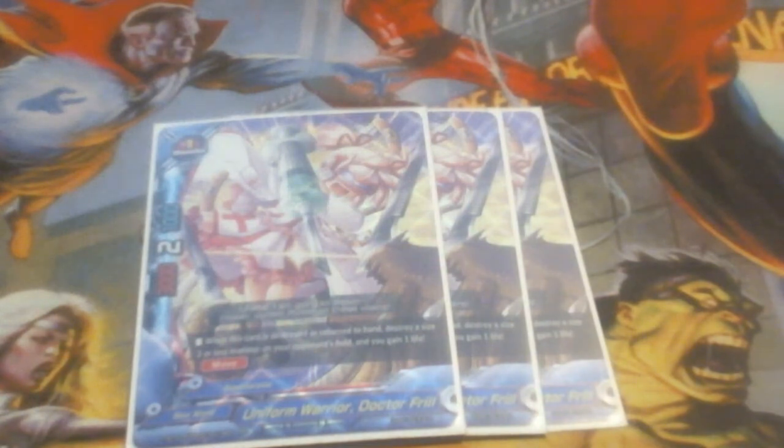We are running Uniform Warrior Dr. Frill. Dr. Frill is a 3/2/1 with the ability: when this card is destroyed or returned to your hand, destroy a size 2 or less monster on your opponent's field and gain a life. So when she bounces or is popped, we get to blow up something on their field and gain a life. I would have made her the buddy, but I was only able to get three of them. Hopefully a friend is getting more boxes this weekend, so I may change her to buddy over Valkyrie Frill. Right now I'm running her as a 3-of.